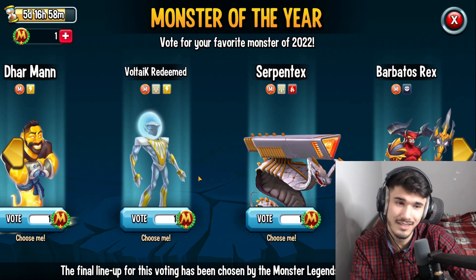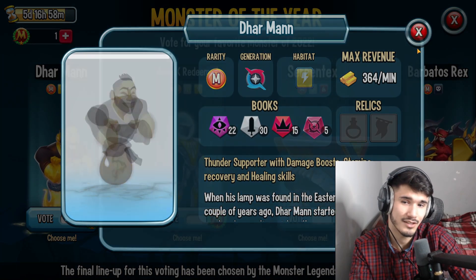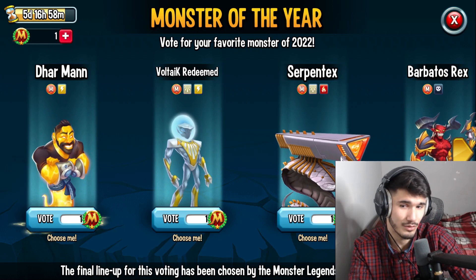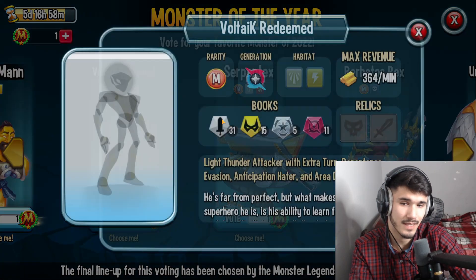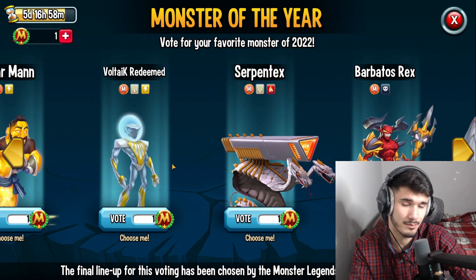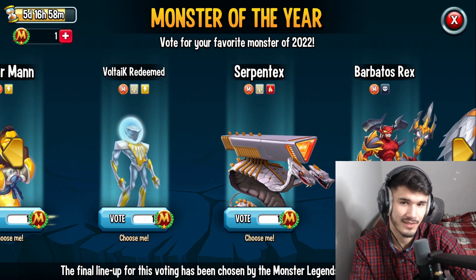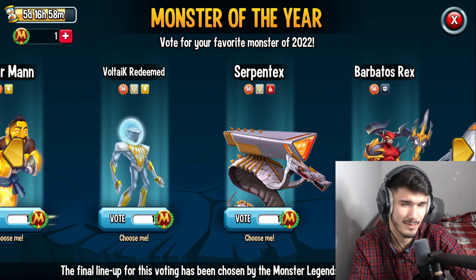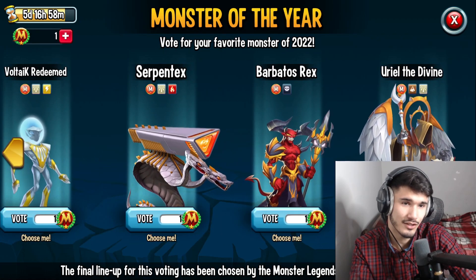So Barbatos Rex is a no — I like the original design more. Darman got released later near the end so I didn't really use him much. Voltic Redeemed I did use — I actually ranked it up using my Astronite, spent it and got it to like 140-something, and now I think it's maxed out or close to maxed out. So Voltic Redeemed also came near the end.